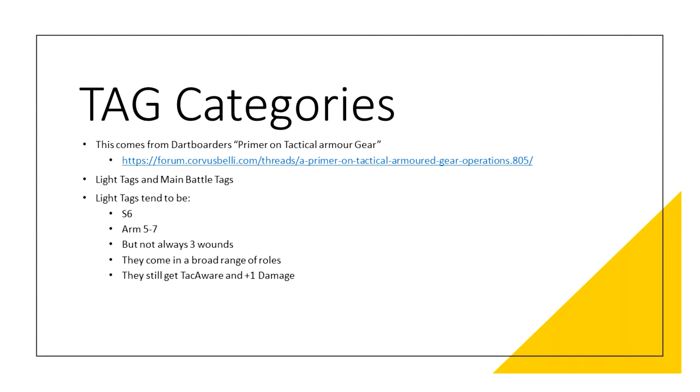There is a little bit of categorization to TAGs. This all comes from Dark Border on the Infinity Forums and their primer on Tactical Armoured Gears — it's for N3 and Pan Oceania but is very much still applicable. Two categories: light TAGs and main battle TAGs. Light TAGs tend to be around silhouette 6, ARM 5 to 7, and usually but not always three wounds. They aren't always armed with HMGs and come with a broad range of roles ranging from big heavy infantry-like geckos and drones, snipers like the other drone and the bull track, assault TAGs like the Seraph, Teak, Blue Wolf and Noyuri, and camel TAGs like the Sphinx and Ulan. There is a lot of breadth, ranging from the very basic Shakush to the very weird Stigmata. Light TAGs do not have a set role other than being big, bulky and pretty okay in a gunfight. They do get BS attack plus one damage and Tactical Awareness, so they can be pretty agile in positioning as necessary.